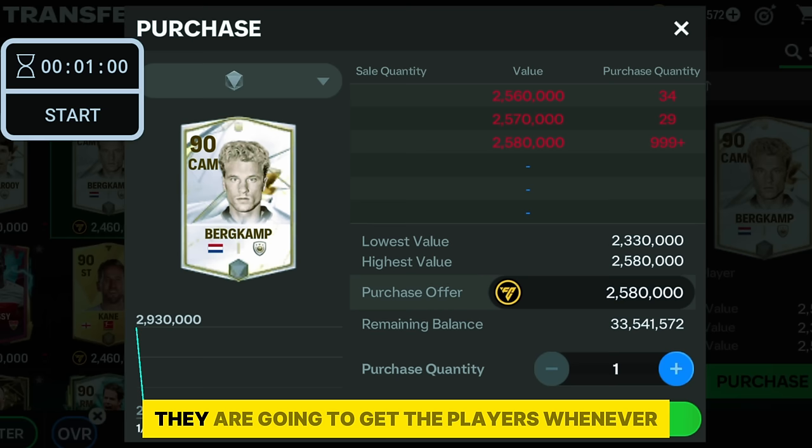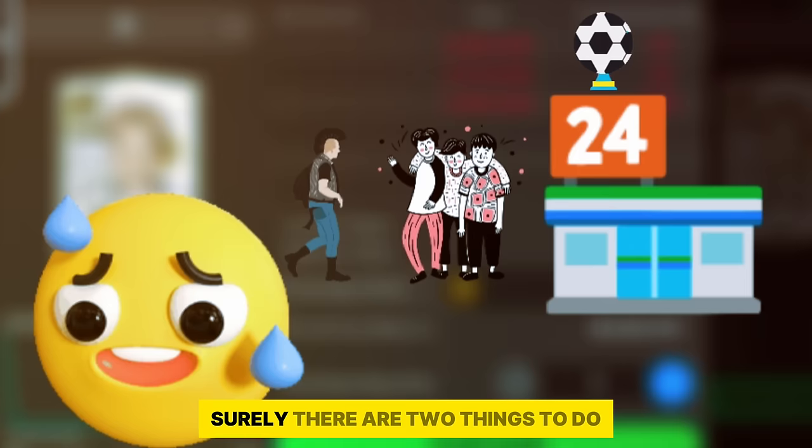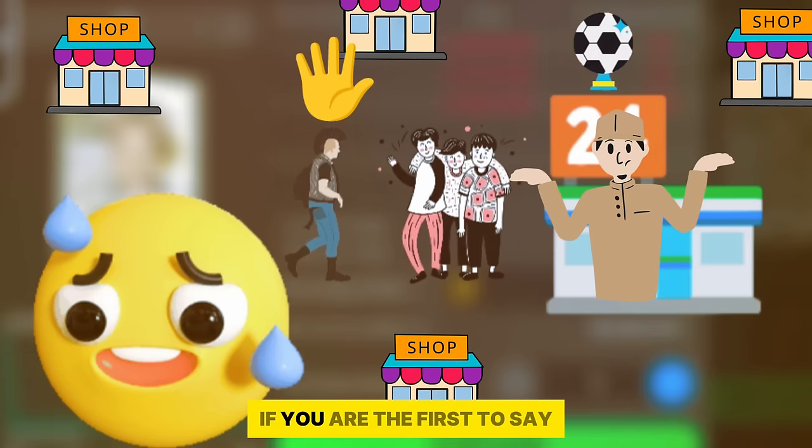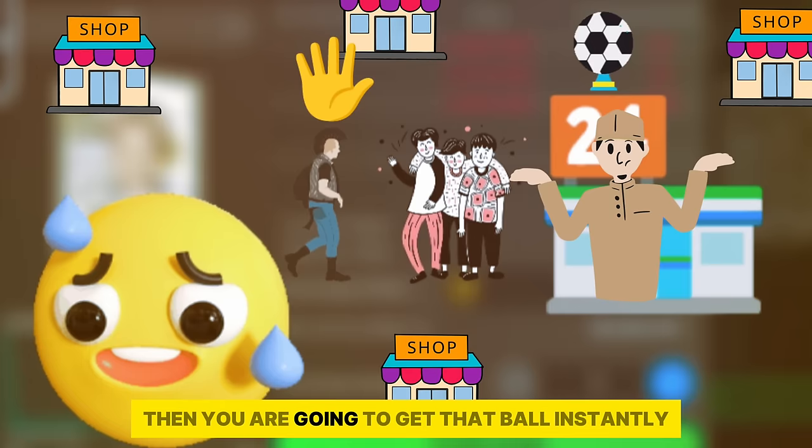So what's the solution? Either you go to another shop, or since there's excessive demand, the shopkeeper increases the price. When he announces the new price, if you're the first to say 'I will buy at that price,' you get the ball instantly ahead of everyone else. The same thing you have to do for 999 plus cards.